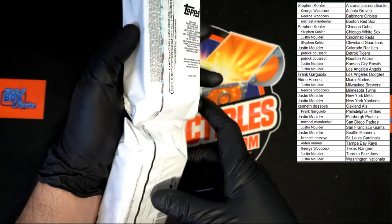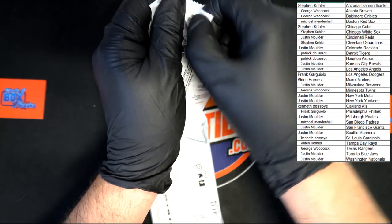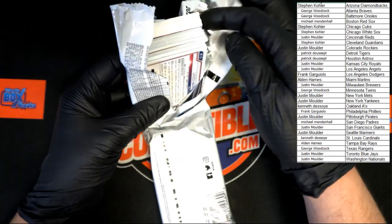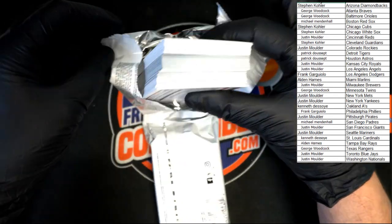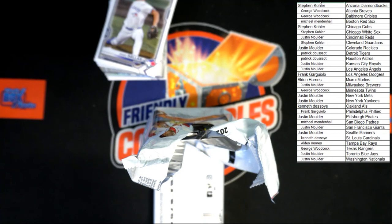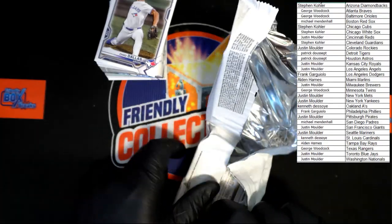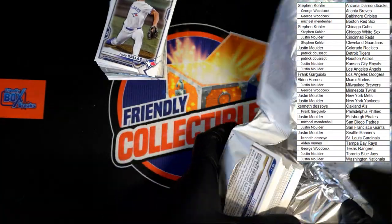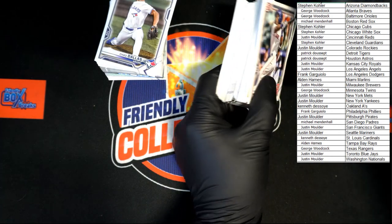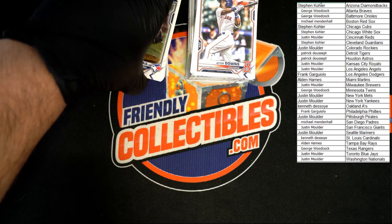We're gonna take the cards out of the top pack first, then we'll move down to the second one. Best of luck, everyone. Do the top 60, then the bottom 60. I'm gonna take them out, set them down, move this keyboard, and take the next stack out too so we don't have to worry about opening them up again or delaying at any point. Let's get those out of there nice and cautiously.